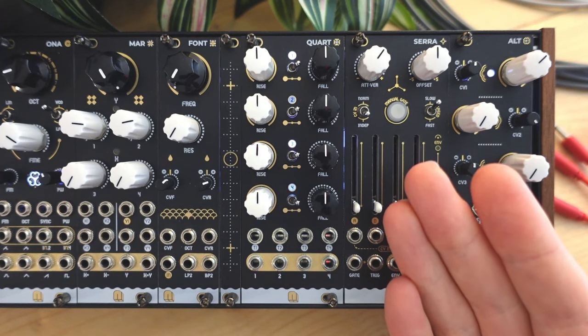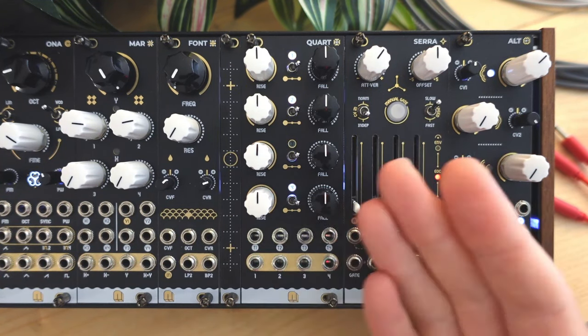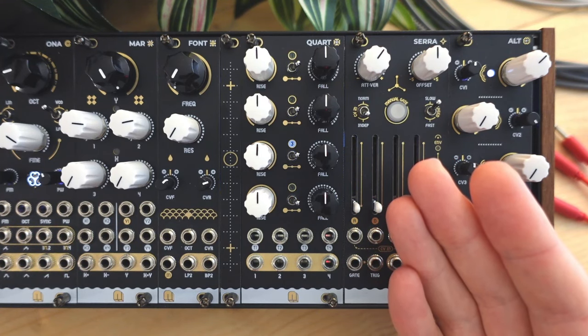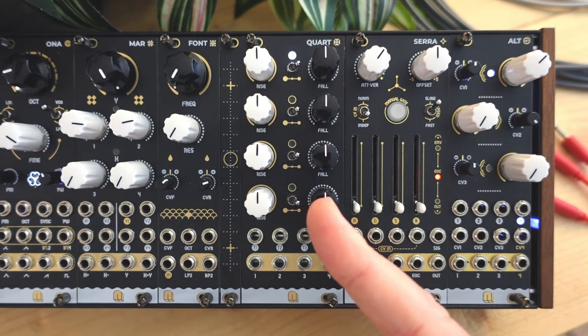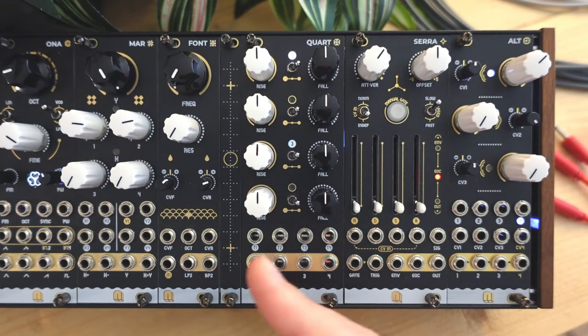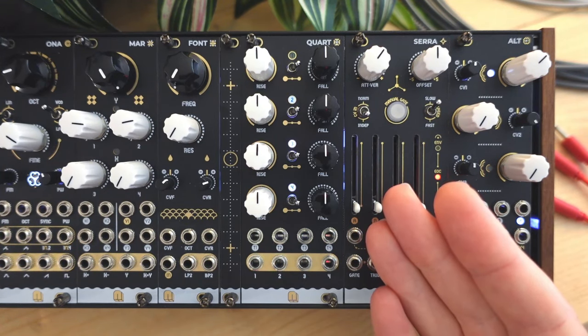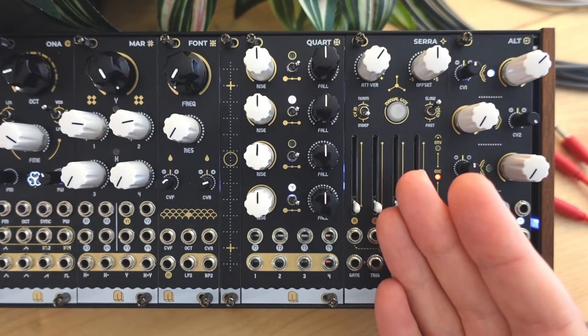The first category is the most affordable and simple — a no-nonsense, hands-on quad modulator. For this I use the Nano Quart, and it's the envelope I'd recommend the most as a first option, unless you understand and are sure about why you want any of the other categories. This module has four attack-decay envelopes with switches for the time range. Each envelope can be triggered with a trigger or gate, or you can set an envelope to loop mode, which turns it into an LFO that can create anything from saw through triangle to ramp shapes.